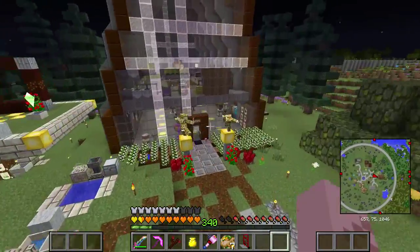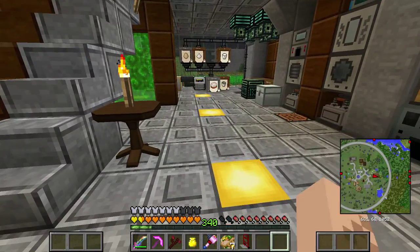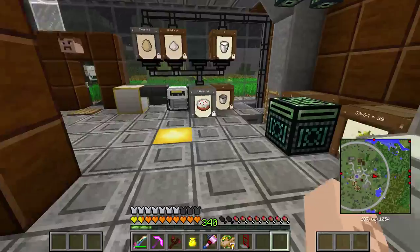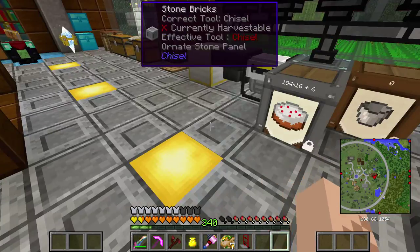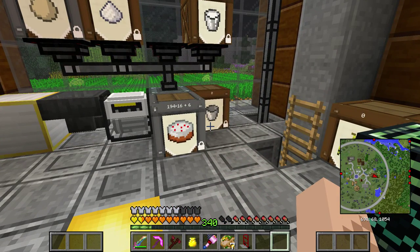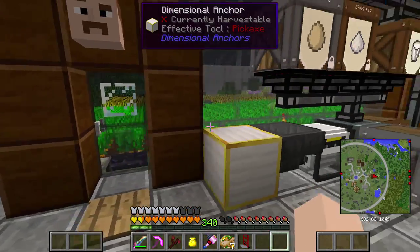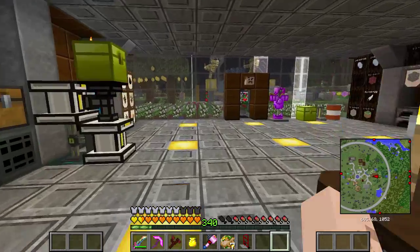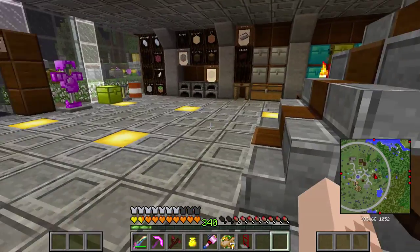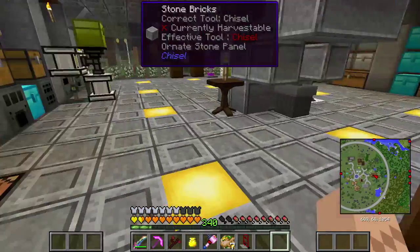There's a couple other things that happened, but so far not so great for me because my main energy source comes from carrots. Carrots and cakes are what I'm powering my base with, so the farming station going down is kind of a cramp in my style. If we can't fix it, we'll just move on to a different kind of farm, but I really like these Ender IO farms. I don't need a ton of energy at the moment so it's not a big deal — we can probably subsist off these cakes for energy for quite a while.